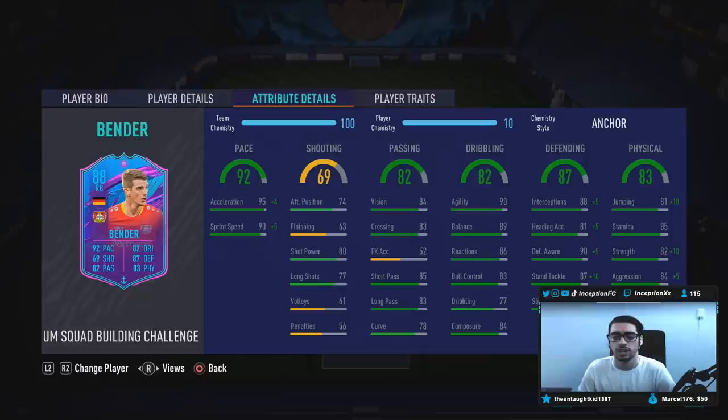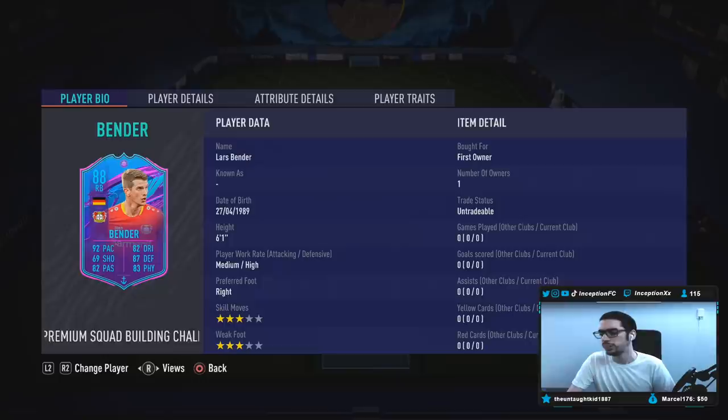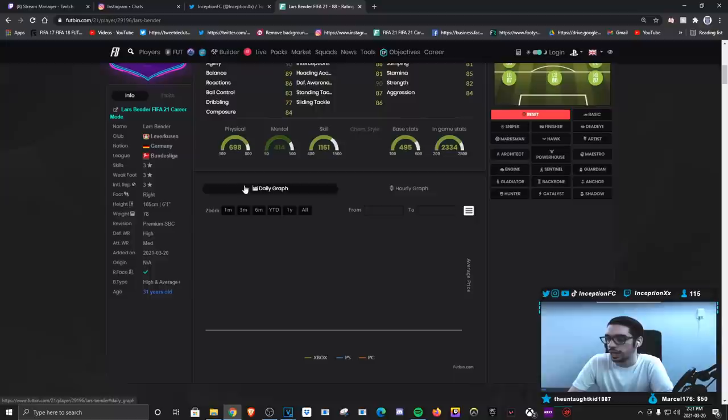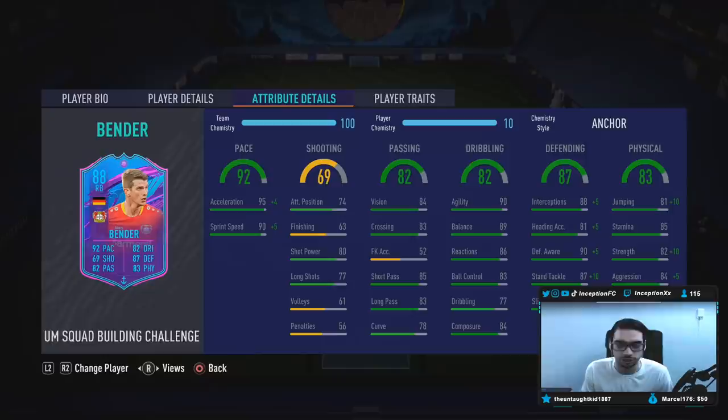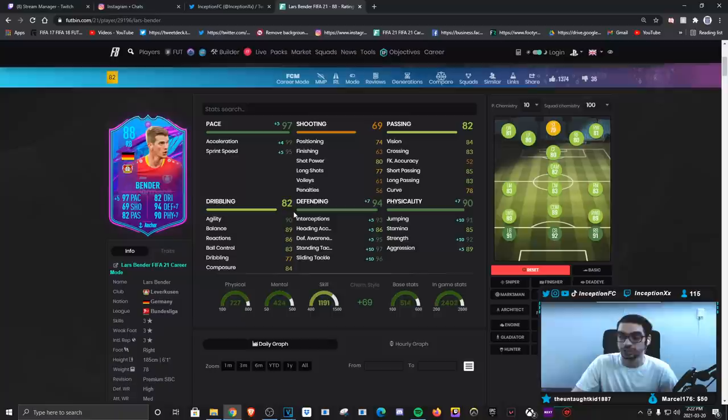Dribbling on the card for base card stats is amazing, considering he's a medium-high player, 6'1" height, with a high and average plus body type — because his other brother has that. And it is going to be also a high and average plus body type, so definitely going to be very nice to have in the defensive areas. In regards to other stats, dribbling is just amazing for a card like this — just disgusting. Defense very good for base card stats as well, so that when we give him the anchor chemistry style, the boost is also very nice.